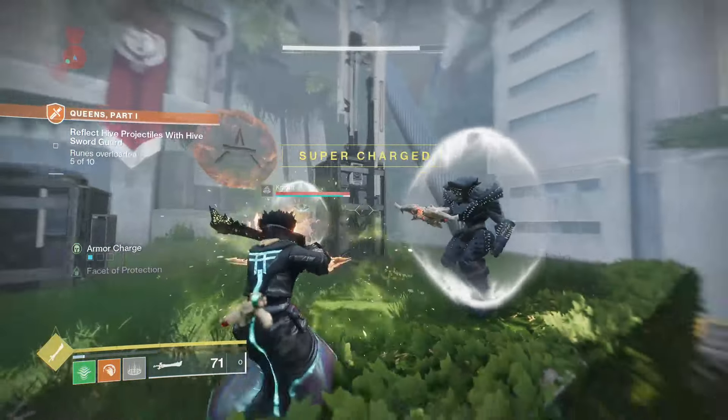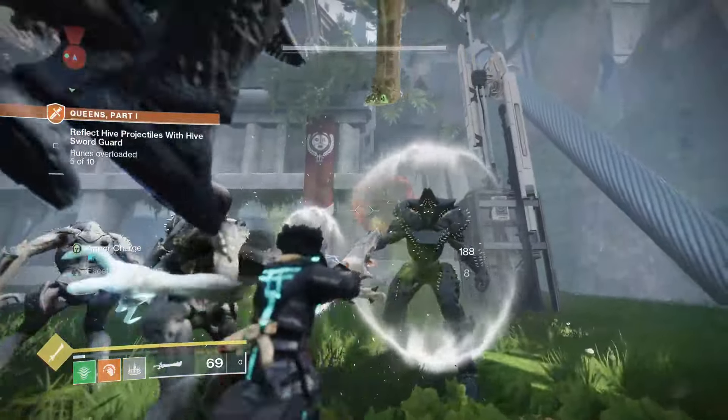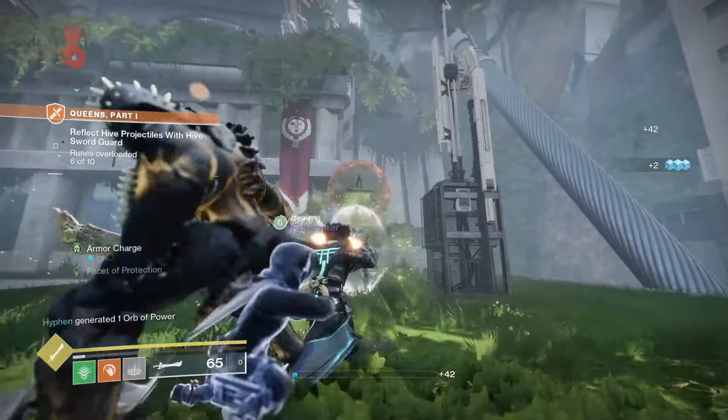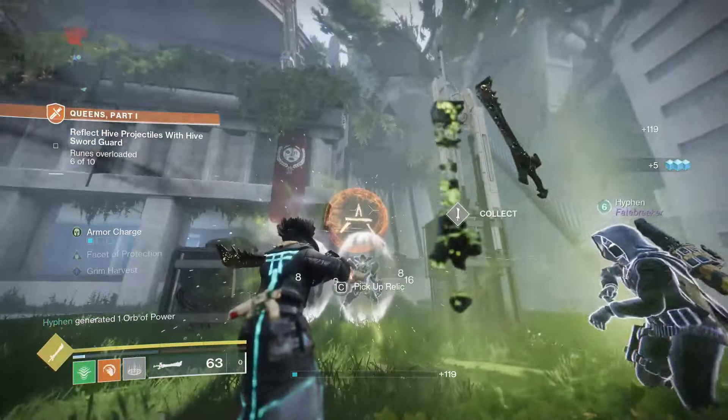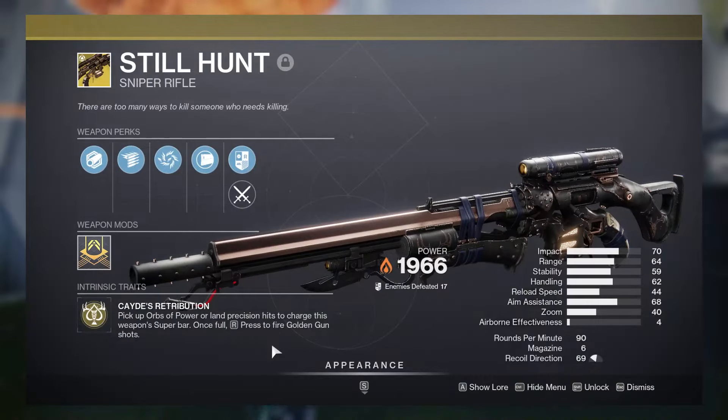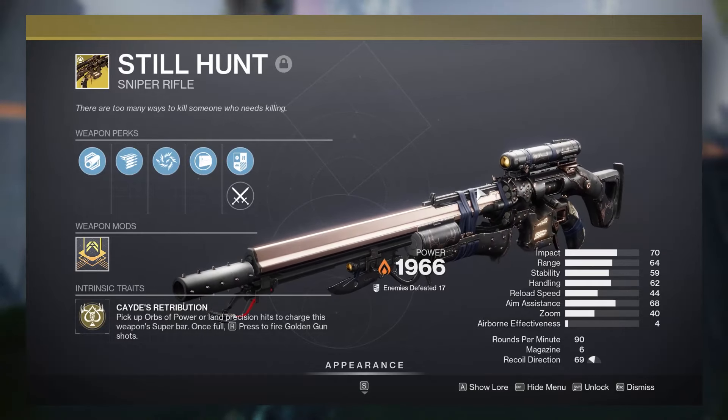After dealing with error codes for what felt like about 10 hours today, the servers finally chilled out, and this DLC is amazing. In this short video, I want to talk about one of the new exotic weapons that you can obtain after you complete the Final Shape campaign. This of course is the golden gun sniper rifle, the Still Hunt.